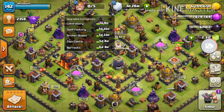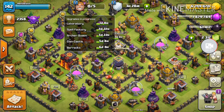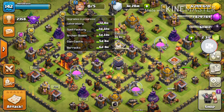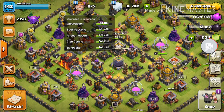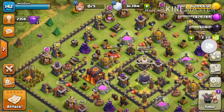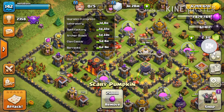Here's what I'm currently upgrading. I got my laboratory down, which you obviously need to get down right away before you can upgrade any of your new troops and get all your new levels. Spell factory went down too. I did one quick war just because I'd been out on a trip, and as soon as I got my war tax done I got my spell factory down. Since I'm going to be out of war for a week, I put my Archer Queen down to get a level on her — she's going to 31.